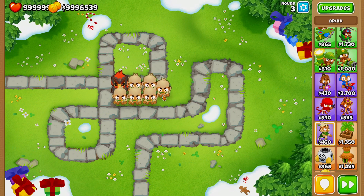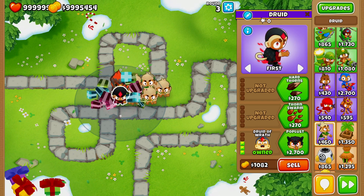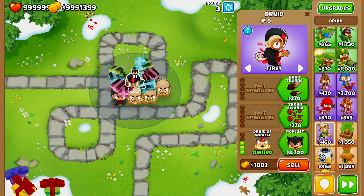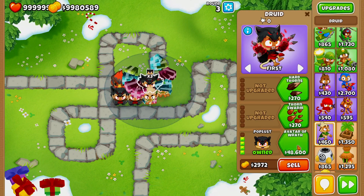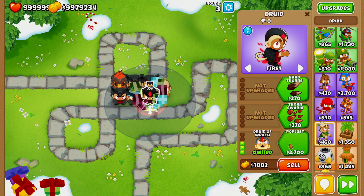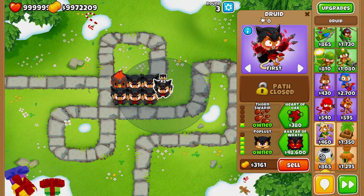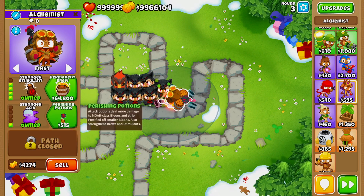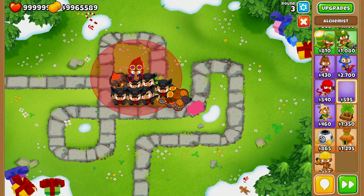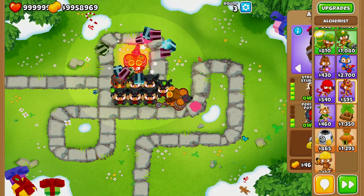To set up this strat, you want to pair up six Druids side by side so they're all within radius of each other, then upgrade all of the Druids all the way to Popluace. Once you get all your Druids upgraded to Popluace, pair them with two Alchemists to keep them buffed — more than enough to make it to the higher rounds where you can afford Obyn Greenfoot.